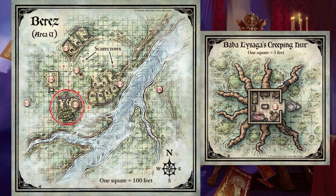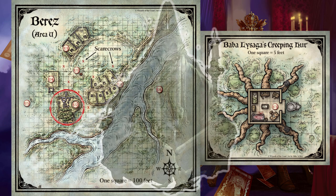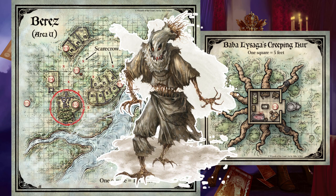Goat Pen. Baba Lysaga captures goats and uses their blood in her rituals of longevity. Nine goats are trapped behind this fence. Fifty human skulls are mounted atop the fence posts, spaced ten feet apart. There is no gate in the fence — Baba Lysaga uses her flying skull (Area U3) to enter and leave the pen. If characters try to set the goats free by dismantling or damaging the fence, the skulls atop the posts begin howling and continue for one minute. The racket attracts Baba Lysaga, who arrives in her flying skull on initiative count 20 in two rounds. The howling skulls also attract the seven scarecrows in the marsh — roll initiative once for all the scarecrows.